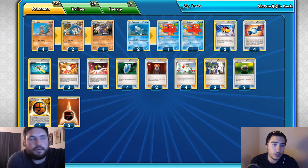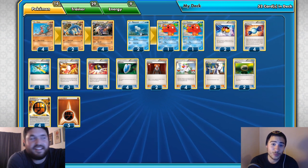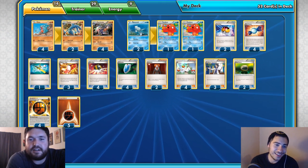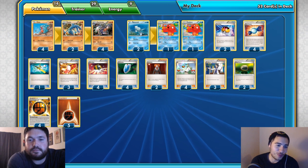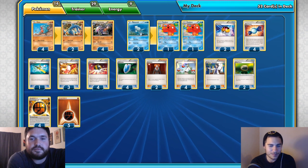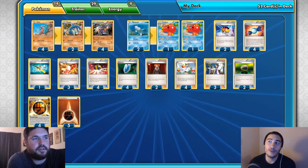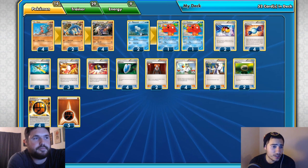Two Float Stones are necessary — since we don't have AZ in the format, we need Float Stones on our Octillery. They need to stay there because there's no tool removal in the format worth playing. You need Float Stones to move the Remoraid you opened in the active position to the bench, so your opponent can't just Lysandre it and deck you out.